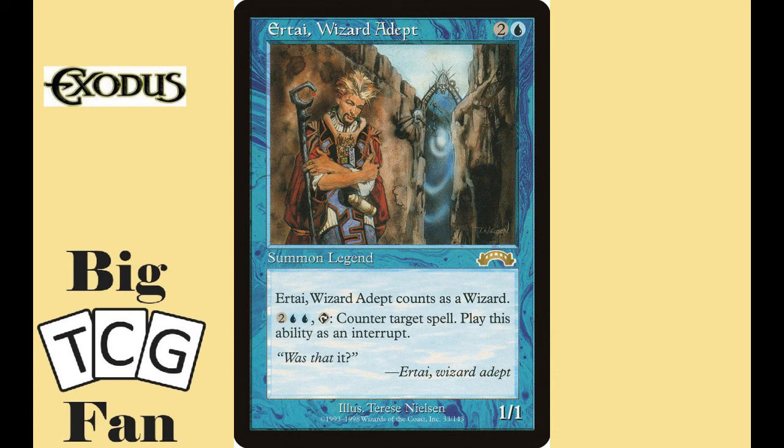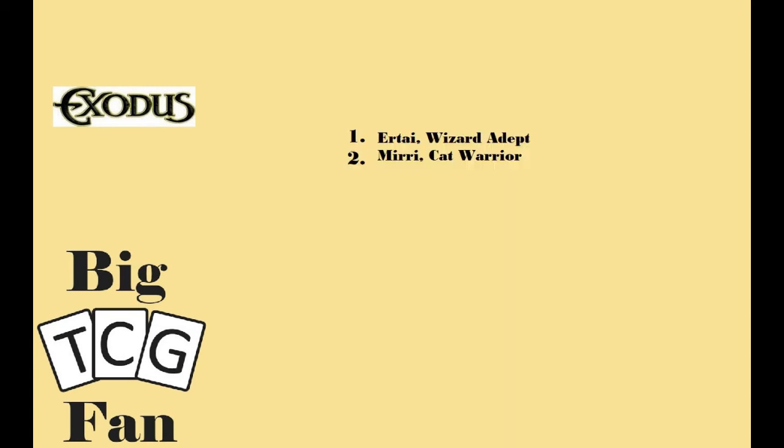While it does not have the same kick that Stronghold did on commander, Exodus does have some sweet cards like Survival of the Fittest and Coat of Arms. Thankfully, both of these legendary creatures are reasonably costed, so you can play each easily enough.